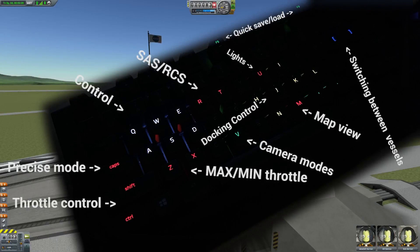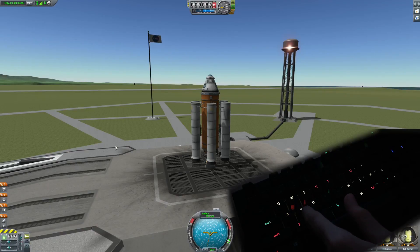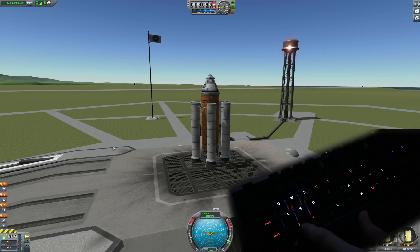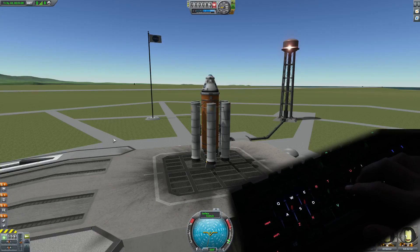Let's move on to the flight controls. On the left side, we have keys like Caps Lock for switching between precise mode for docking or normal flying, Shift and Ctrl for increasing or decreasing fuel intake, as well as T and R for SAS and RCS. All these keys are red because these things are disabled now. But if we toggle the SAS key on, it will change color to green.